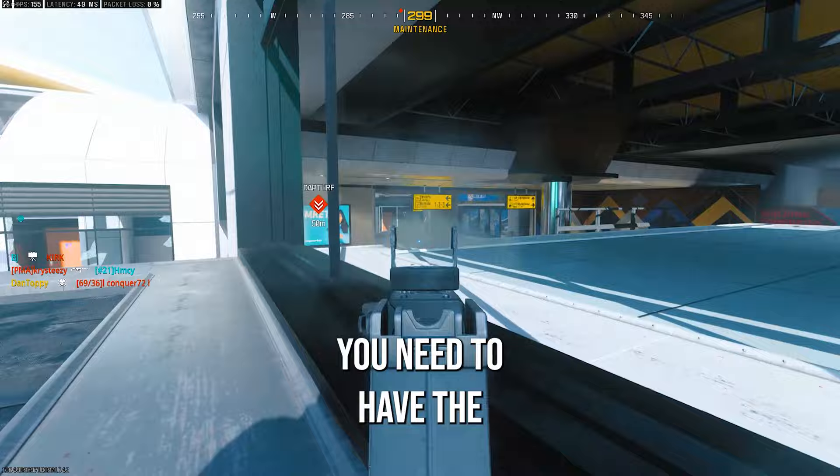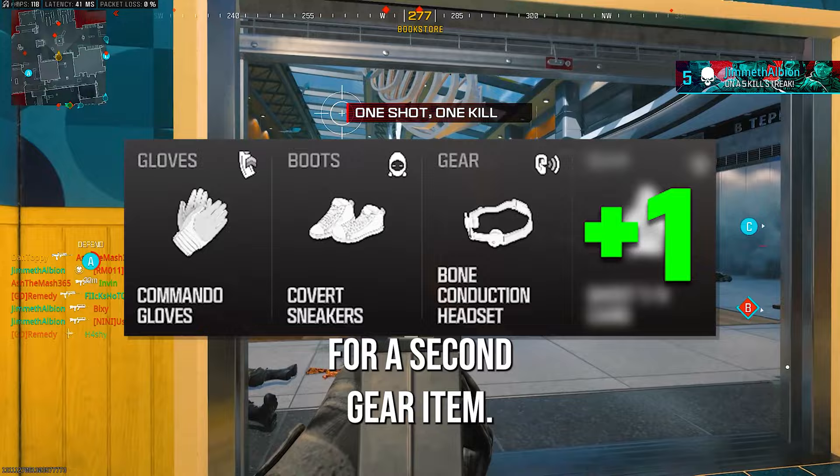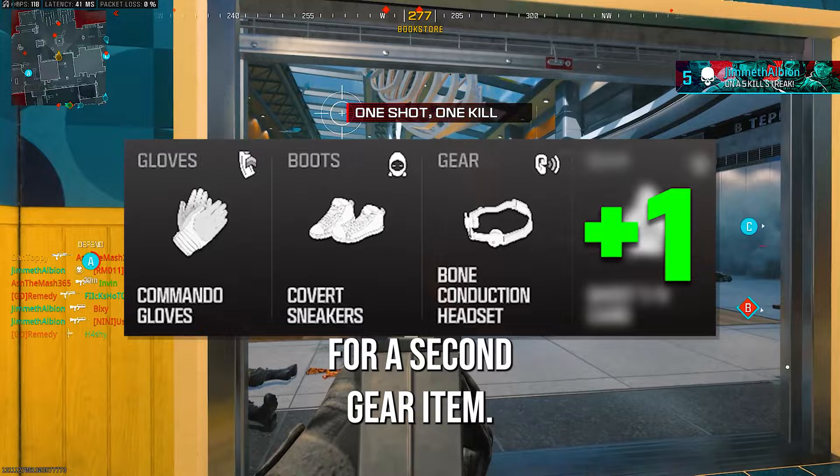For the vest you need to have the CCT Comms Vest on. This keeps enemy red dots on the minimap for longer, drops a single ping UAV on every kill, and allows you to swap your grenades for a second gear item. This means that you can then also equip Ghost camo so you can be fully undetected on the map and hear and see enemies more clearly.